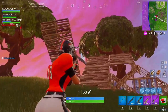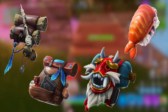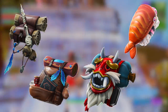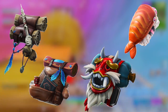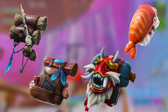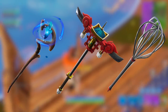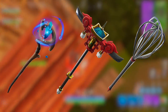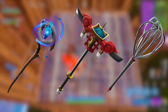Moving on to the back blings — I'm going to put them all on screen at once so we don't waste too much time. You can kind of guess which back bling goes with which character. Some of them look pretty cool but nothing too crazy. The pickaxes are also on screen now: we have the pizza cutter, the warlock-looking staff, what looks like a sushi samurai pickaxe, and a little whisk.